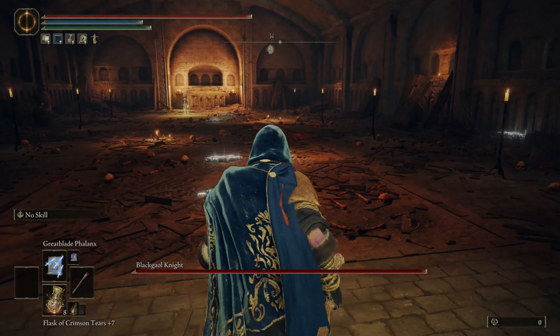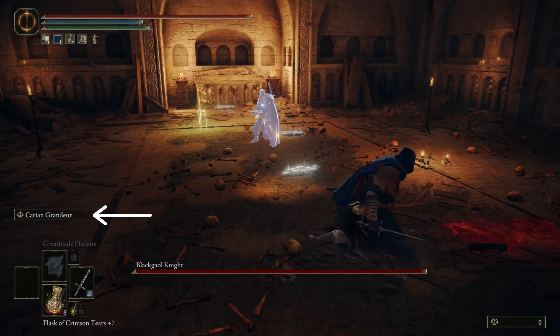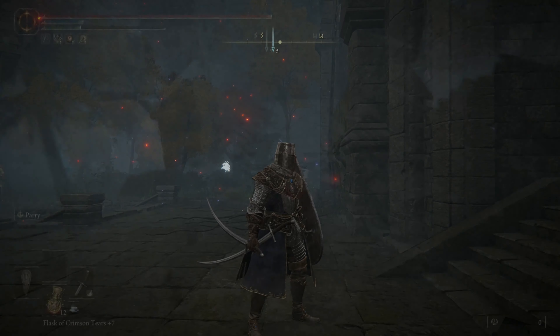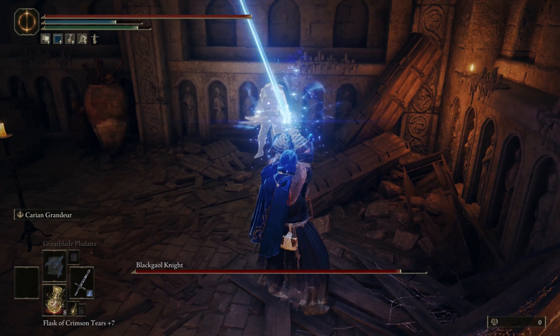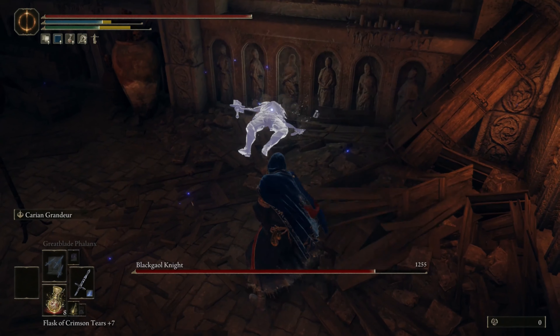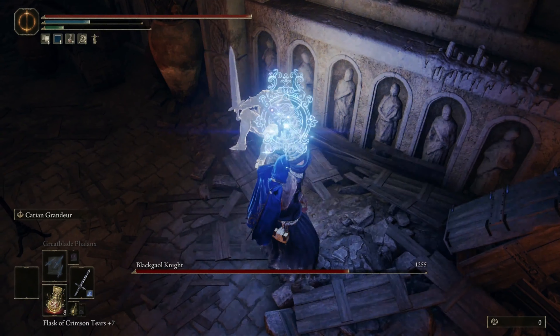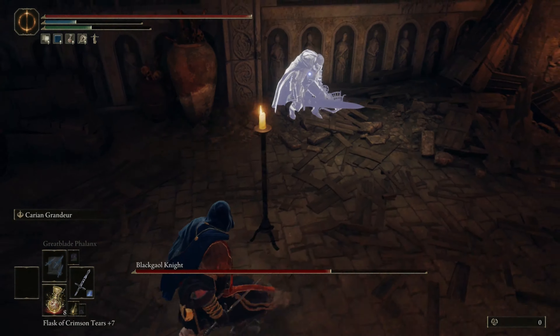If you're an intelligence build, one Ash of War you should consider is Carian Grandeur, which you can find in the Carian Manor, located near the end of a path leading south from the door to the Royal Knight Loretta boss. After dodging the initial barrage of crossbow bolts, you can charge a level 2 attack with Carian Grandeur to put the knight on the ground, and then charge up another one to level 2 before he gets up. Wash, rinse, repeat until you're out of stamina, and then do it again when you have an opportunity to attack.